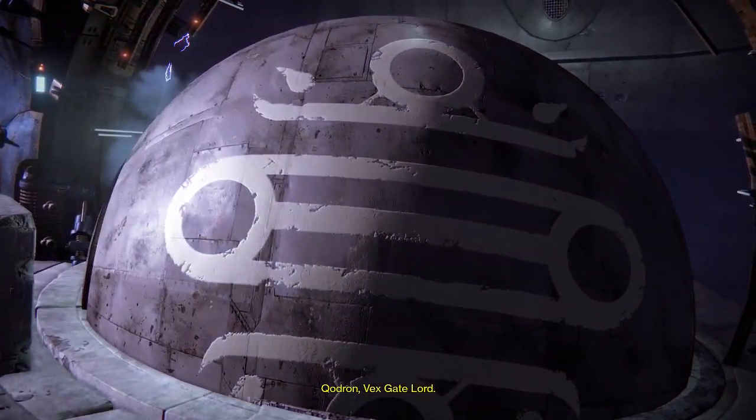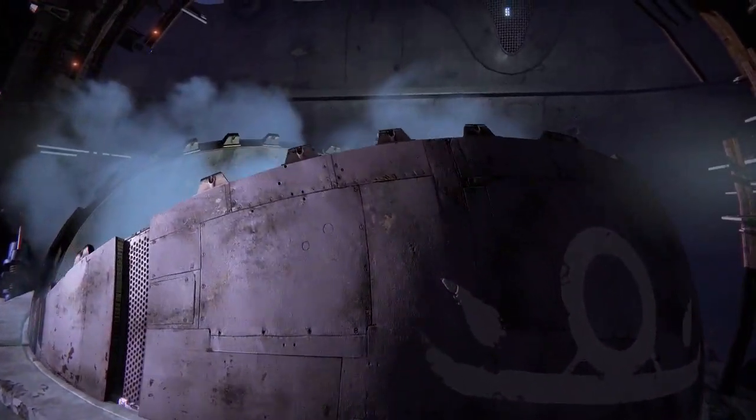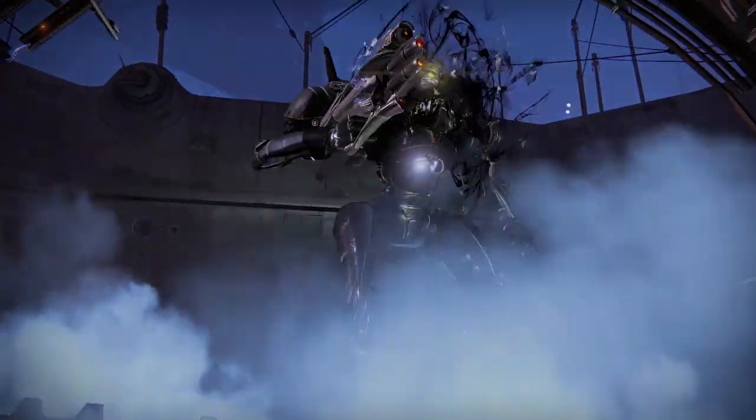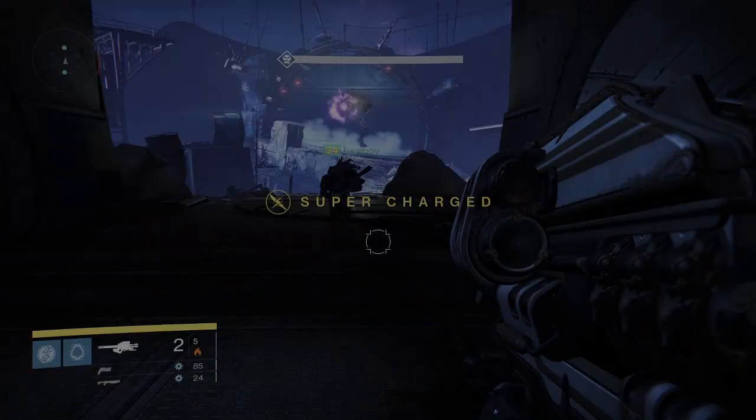How's it going everyone, WildTang here and welcome to a brand new Destiny video. In this video I'm going to be showing you how to kill Quadron the Vex Gate Lord in the level 34 Prison of Elders.